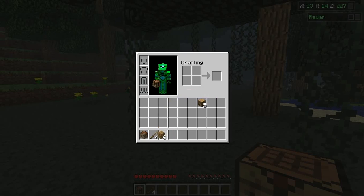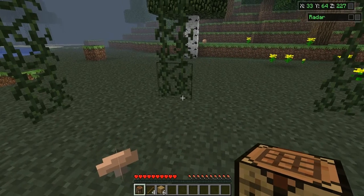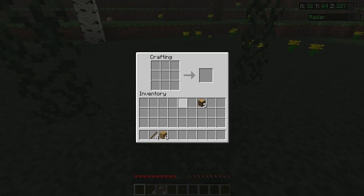Now once you have that, take the rest of your oakwood planks, right-click, and place your crafting table down. Right-click it again.